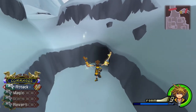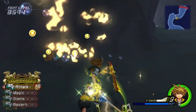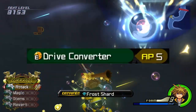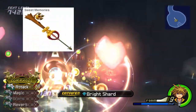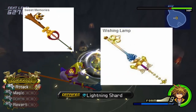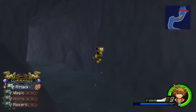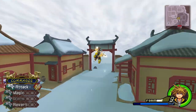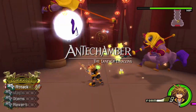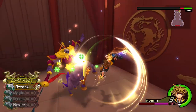After clearing the ridge, I recommend going into the cave and following the steps shown in this video. I highly recommend the Drive Converter ability here if you have it. If you don't have Drive Converter, you can use the Sweet Memories Keyblade with Wishing Lamp, but if you have the ability, I recommend switching to Oathkeeper instead. If I still have enough Drive orbs, I head down the mountain to the palace and keep attacking enemies with Magnet and aerial attacks.